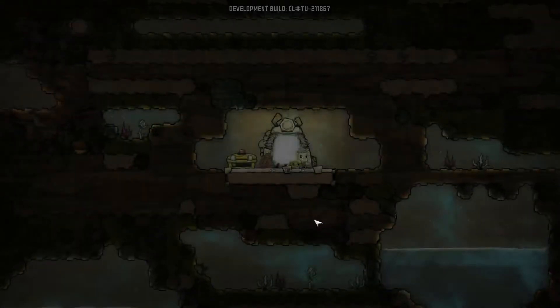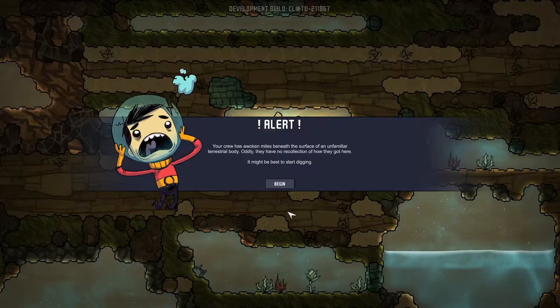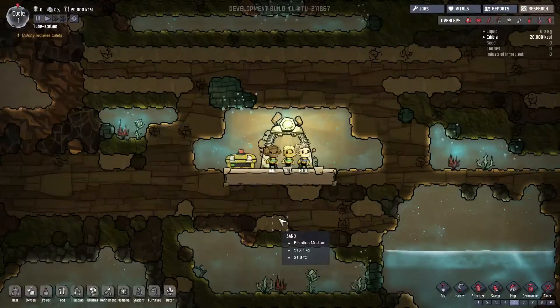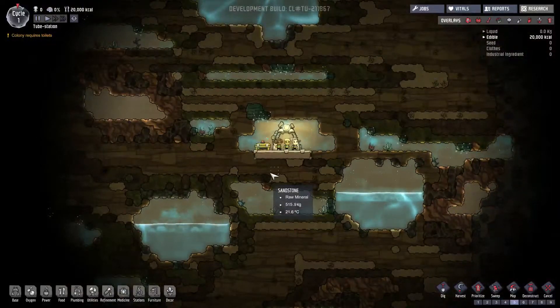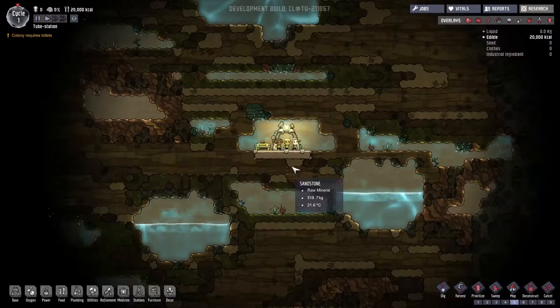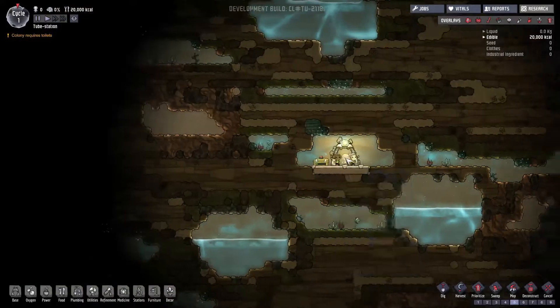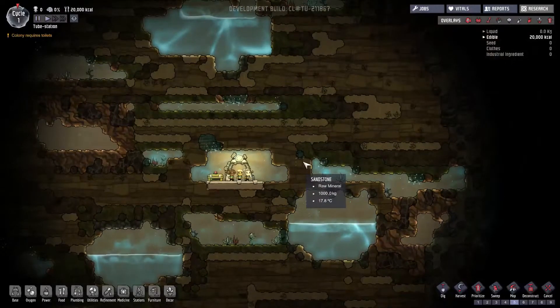We're loaded in. Your crew has awoken miles beneath the surface of an unfamiliar terrestrial body — oddly, they have no recollection of how they got here. It might be best to start digging. I'm going to immediately pause. The basic idea is you need to use the resources in your immediate area to survive long enough to find the few resources that are infinitely renewable, which are generally further out. We're going to need to explore the area — we're going to need toilets.